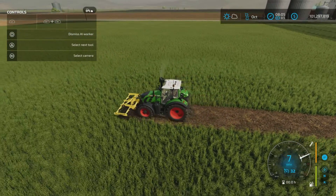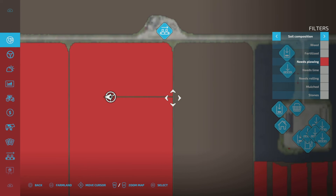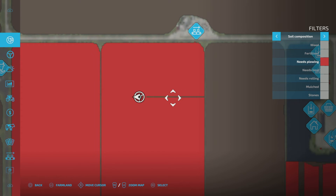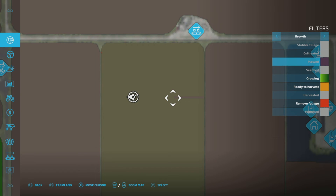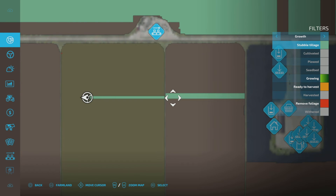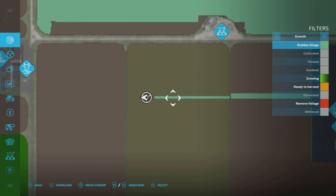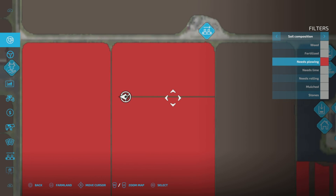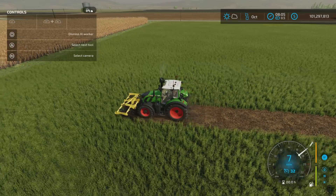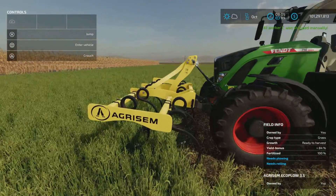Yes, it does remove the 'needs plowing' state. Going over here — stubble tillage, that's what I wanted to say. It leaves behind the stubble tillage state of the ground, but it does remove the plowing requirement. So instead of plowing, you can use this little fella.